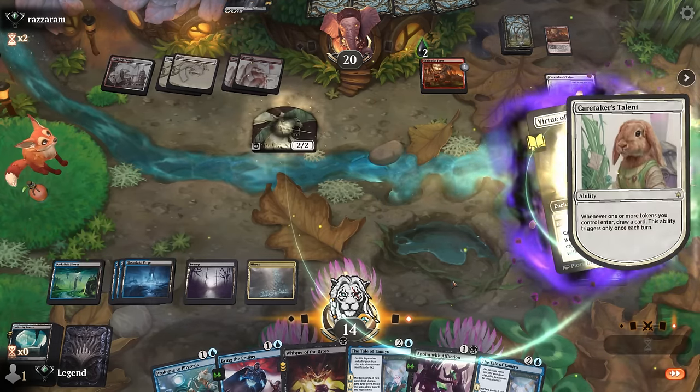Double Planes — so it might be a more controlling white deck. We found a third land. They could have a Get Lost to destroy my enchantment but we've got a backup. It doesn't seem like they had enchantment removal. Opponent is playing green as well for Caretaker's Talent — so there's a tokens deck.